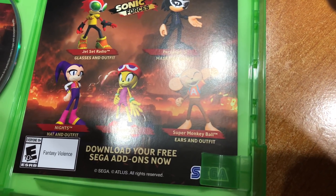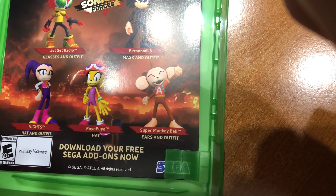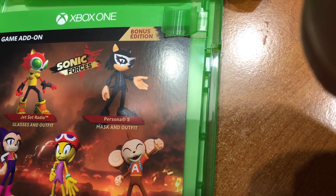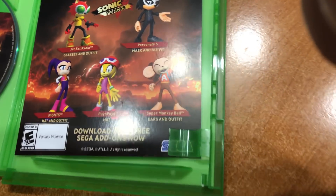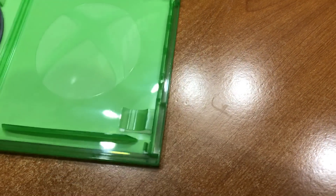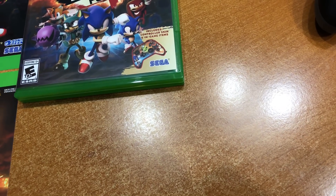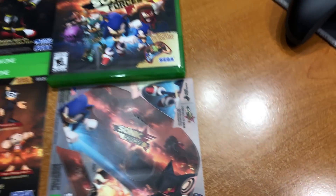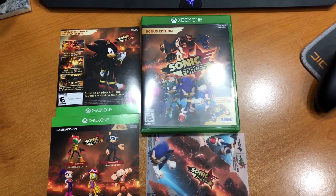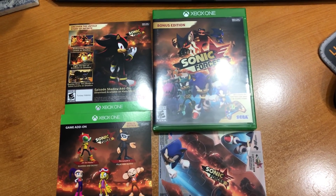We also got another add-on right here: the Jet Set Radio glasses and outfit, Knight's hat and outfit, Puyo Puyo hat, Super Monkey Ball ears and outfit, and Persona 5 mask and outfit. So there you go — some Sonic Forces download content as part of the bonus edition. I don't remember if this costs more or not, but so far it seems worth it. Hopefully you guys enjoyed the video — I'm going to go ahead and get to playing the game, and I'm probably going to be terrible. Please don't hold it against me. I love you, goodbye.